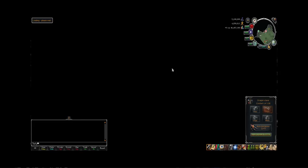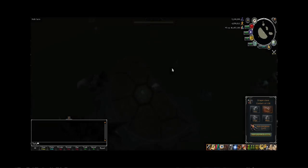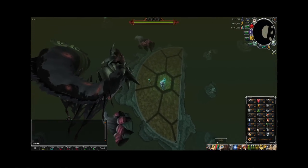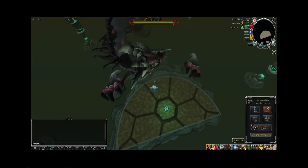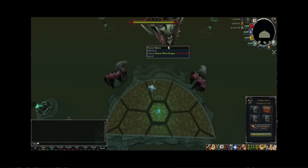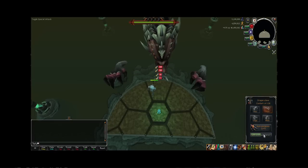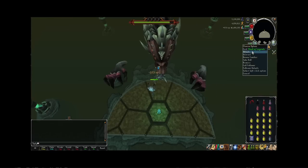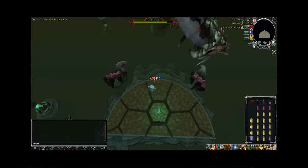It took me a few tries to kill it first, maybe my fifth attempt, and I'm not in best-in-slot gear or anything — I'm just in gear which probably cost about 20 mil altogether, maybe a bit more, maybe a bit less. I think it's quite good. Number one tip: put your prayer on at the start, which I didn't do here, which is very stupid of me. You want to be praying range because Gano is very weak to range.